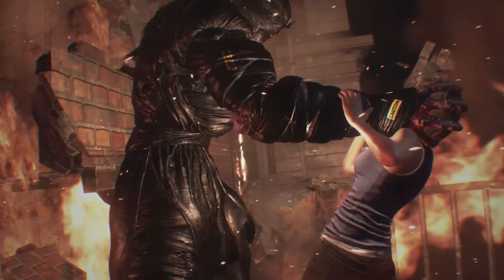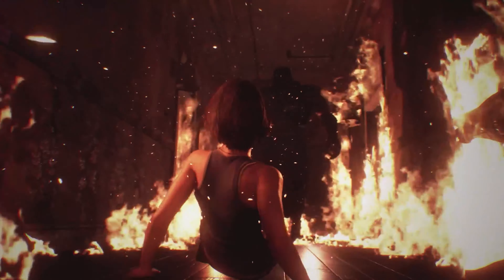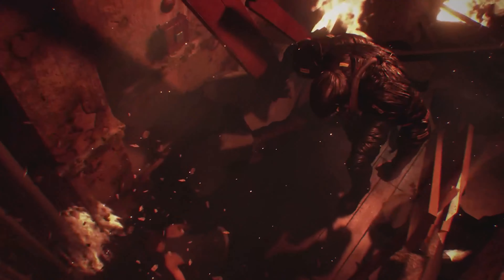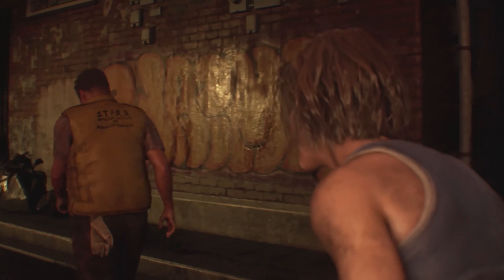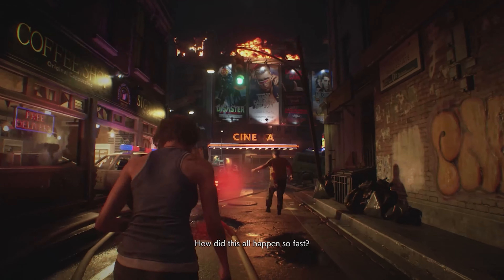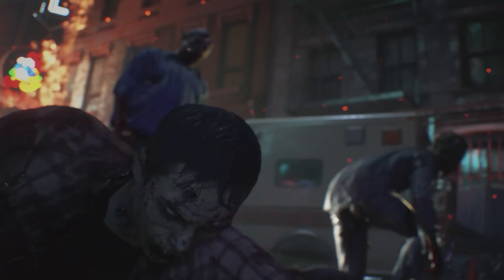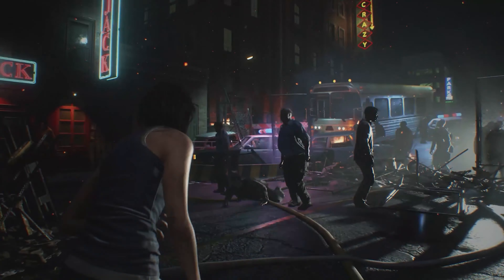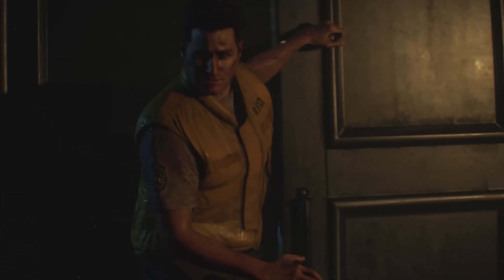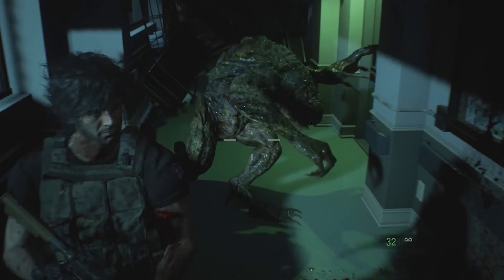Resident Evil 3 starts by strongly setting the environment and telling the player that it is a cruel world and that your life is at stake. The game does this by having the Nemesis pursuing you only a couple of minutes after you boot the game. You see chaos everywhere, people screaming, things falling apart, and eventually the dreaded zombies. These elements together allow for the player to feel hopeless and it is a great way to set up the story. As a player, you learn very quickly that you are not going to be safe anywhere, and although the ammo is plenty in this game, there are a lot of surprises that could be waiting for you in the next corner.